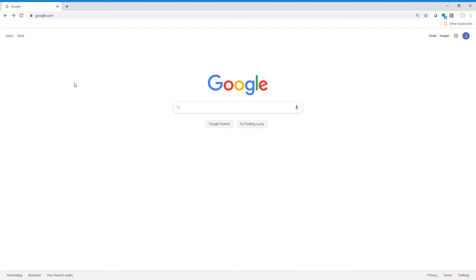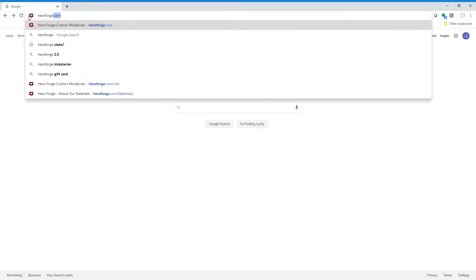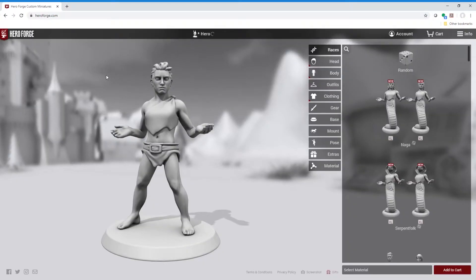So here we are in Google, and we're going to go ahead and go over to Hero Forge. There we go. So it's loading up and I'm in. Here's what it looks like. You have the model you're working on in the middle, and then off to your right-hand side you have a bunch of controls. Starting at the top, you have your races, so you select a race that you want to work on.